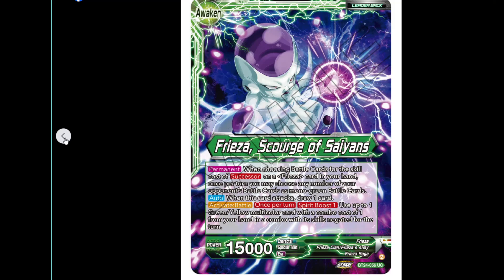Spirit Boost is when you remove a marker from a unison — just for those who don't remember or haven't come across it before. The benefit is you lose a marker on your unison but you get to combo for free. Multicoloured cards usually have a combo cost most of the time, so it's a way of paying the combo cost without using your energy.